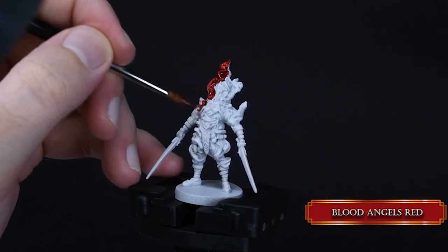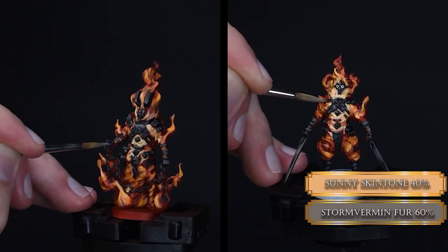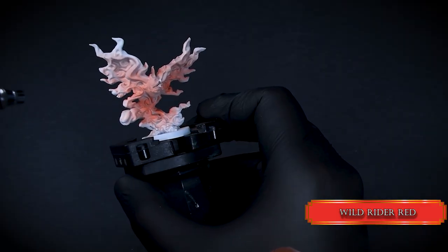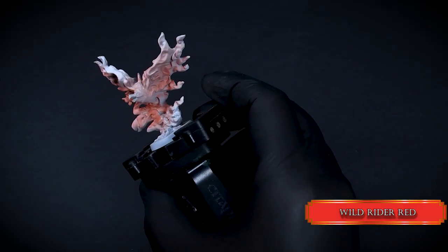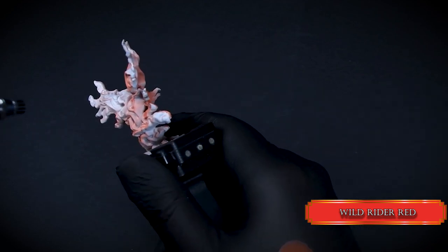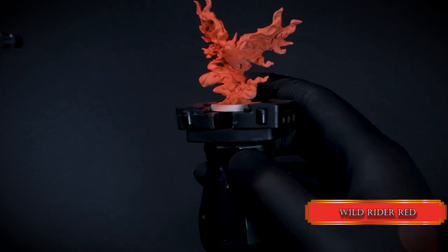If you don't have an airbrush, just check out my Fire Entity Minions tutorial on how to paint fire without an airbrush, but you can do all these steps with a brush too. First, I covered the bird with Wild Rider red. Papa Labortz poured a bit too much thinner to the airbrush tank, so this took a while, but the point is you can cover the whole mini with this color.